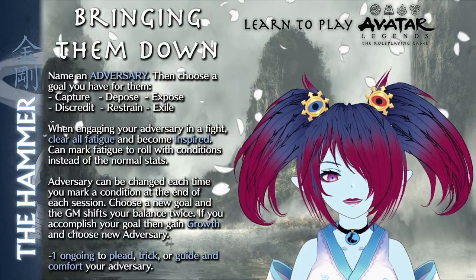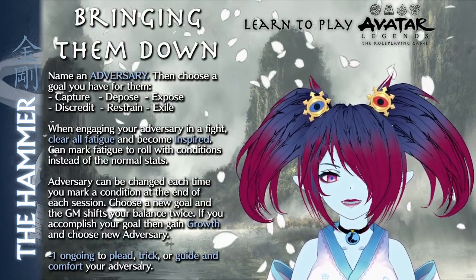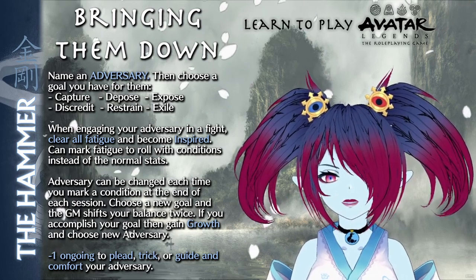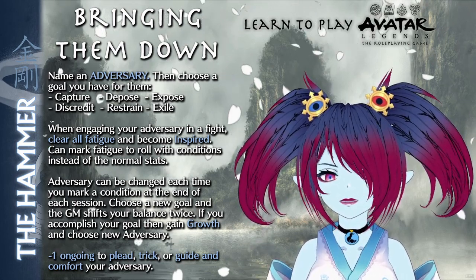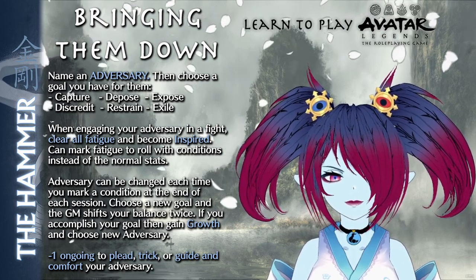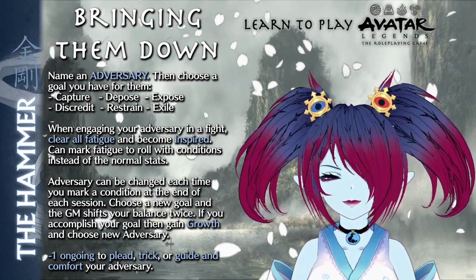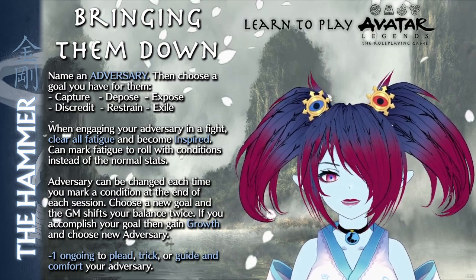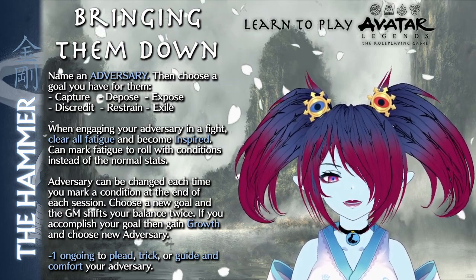The Hammer's feature is Bringing Them Down. This feature requires naming an adversary — someone that represents the things the Hammer is trying to smash their way through. They are someone significant and powerful, as well as deserving of the force that the Hammer brings. Once named, the Hammer selects one of the following six goals for that adversary.